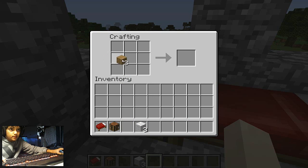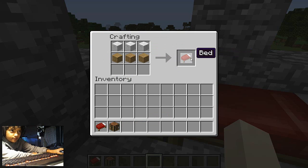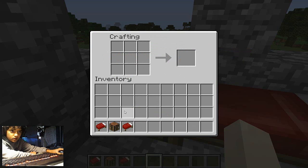Get your oak wood planks and put them here — this gives you six oak wood planks, but don't use all of them. Click on wool and put it here. This is called a bed. A bed is useful for sleeping at night. Click on bed, place it here, and press E to get out of the crafting table.